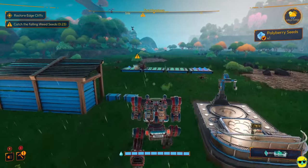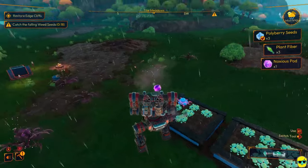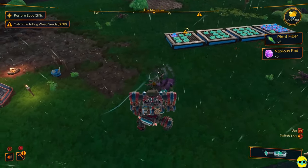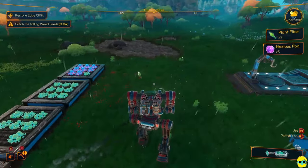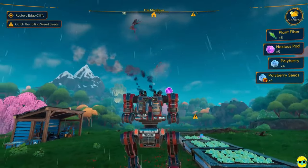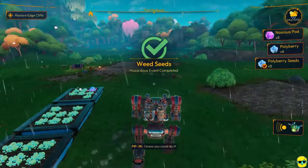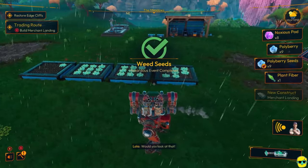These are going to hurt our crops, so what we need to do is get them. This is the vacuum cleaner — so if you see these weeds falling down, these require the vacuum cleaner. If you get these weeds out of the air before they land, you get noxious pods, which is a resource that we actually need. So this is a great way to earn noxious pods. If they land, they will chill the crop that they hit, which is a shame.